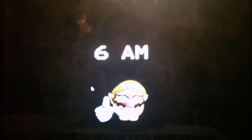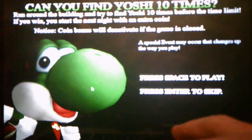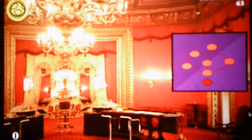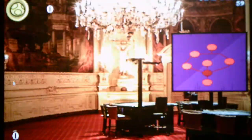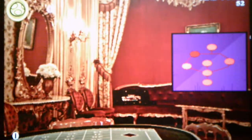We've beaten night one, which is great. We get a mini-game: can you find Yoshi ten times? Run around the building and try to find Yoshi ten times before the time limit. If you win, you start the next night with an extra coin. Note that the coin bonus will deactivate if the game is closed. A special event may occur that changes up the way you play. Let's play it and try to find Yoshi, our favorite green dinosaur.